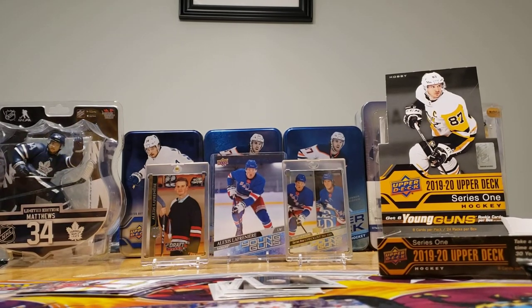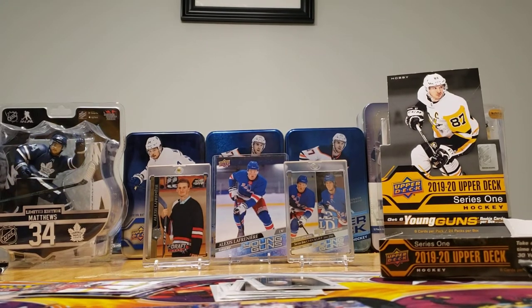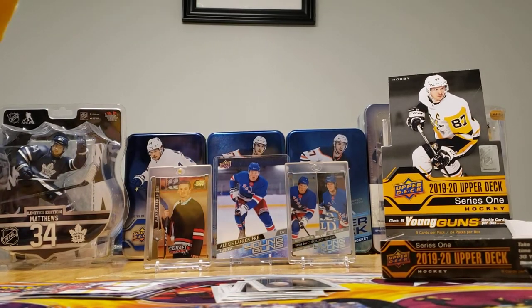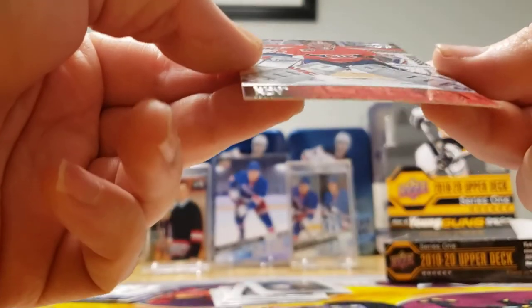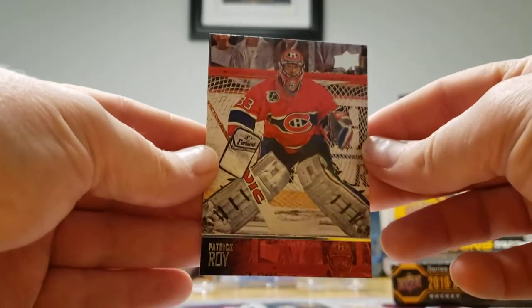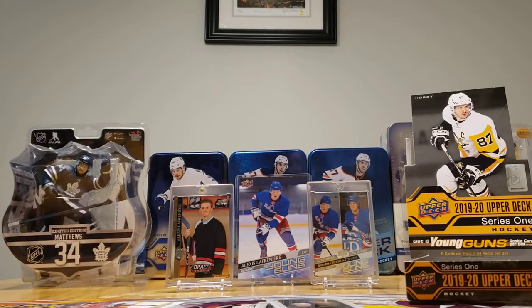And I also got another UD Portrait — Alexander Texier. It was so cool getting Auston Matthews. I've never gotten one of these — that is super cool, because it's the clear one, you can see right through it. This box is unbelievable — there's so many goodies.